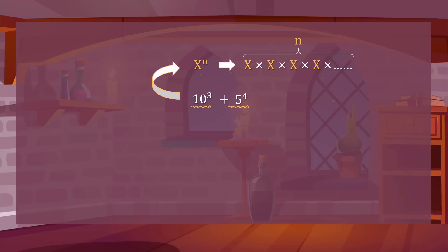What we need to calculate is 10 to the power of 3 plus 5 to the power of 4. We should calculate the exponentials separately, since x to the power of n means x is multiplied by itself n times. 10 to the power of 3 is 10 times 10 times 10, which is 1,000.